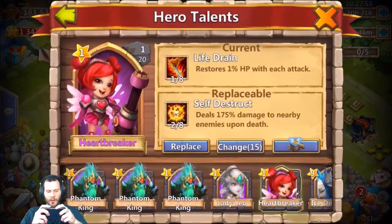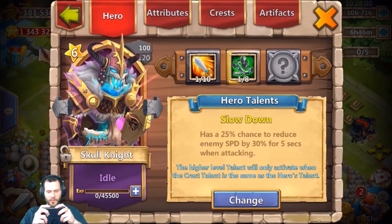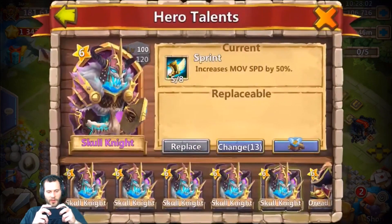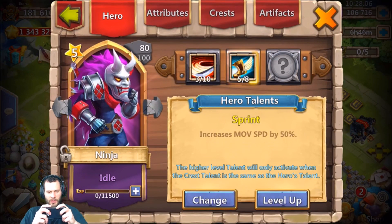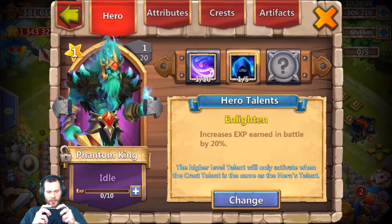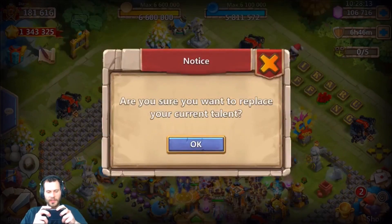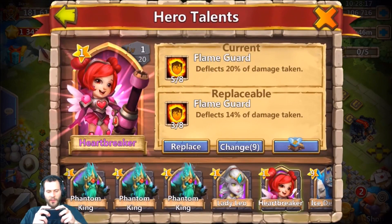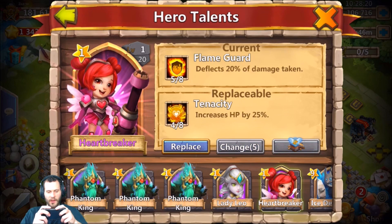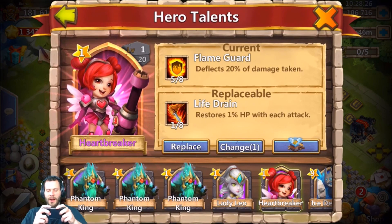Let's go ahead and fix that. Come on, give me a nice five-of-eight talent. Let me go ahead and throw this Sprint real quick on this one-of-eight. Make sure there's no other heroes that need any five-of-eight talents. He could use a couple of five-of-eight talents on some of these other guys as well. Come on baby, give us the goods - we want to see five-of-eight Bulwark. Oh, five-of-eight Flame Guard - we want to see five-of-eight War God or Bulwark, those are the two talents he wants for Heartbreaker.